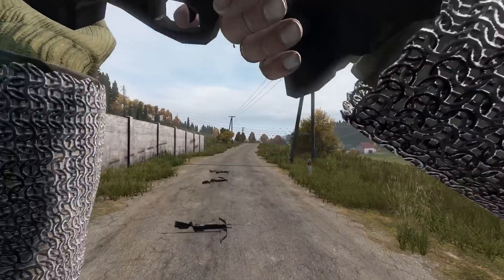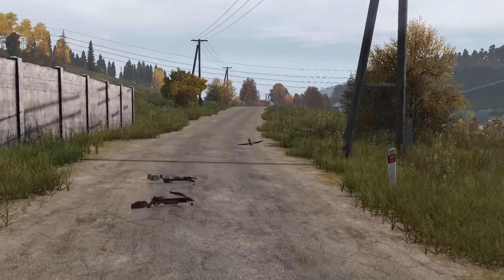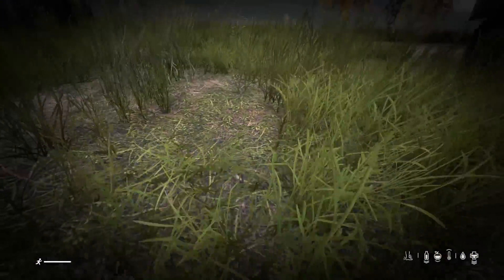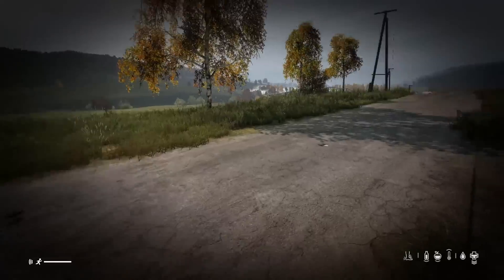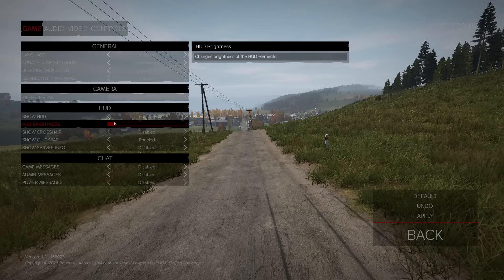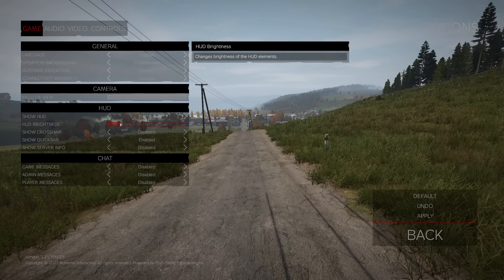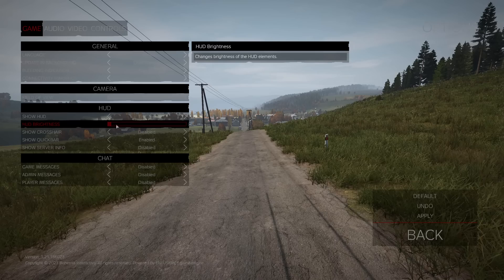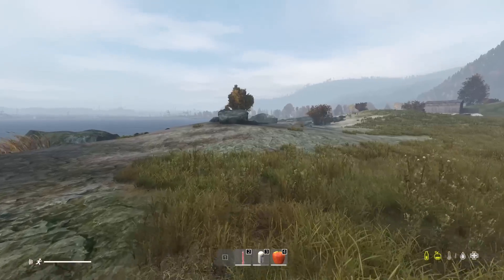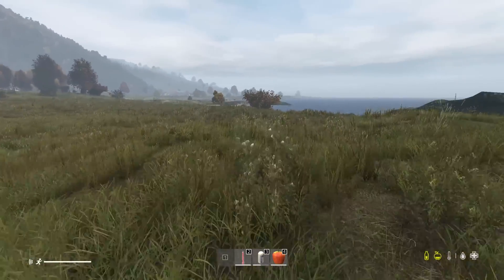Thrown items and moving vehicles now move smoother on high refresh rate devices. They've added a status icon for middle leg injuries. They've added that UI brightness can be adjusted in the settings. And the character now spawns with items pre-assigned to the quick bar.